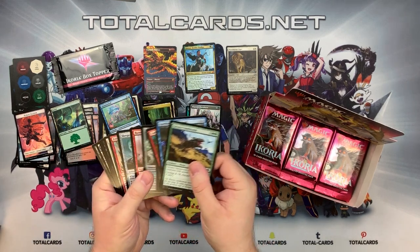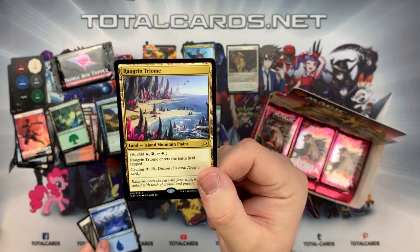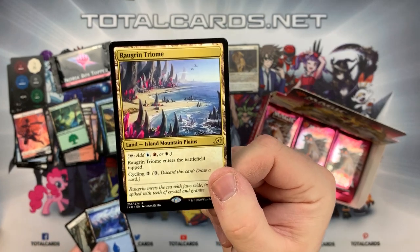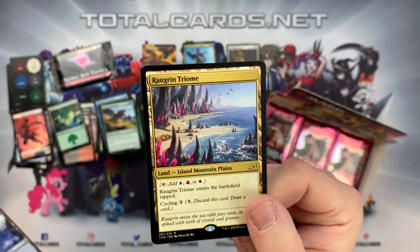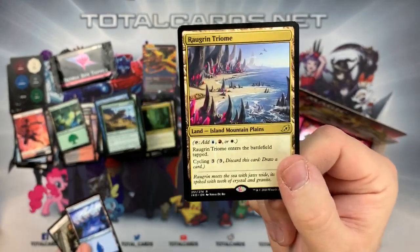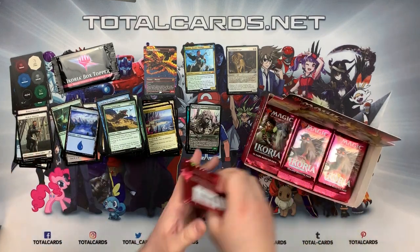We're just getting our lands today! Triple land again - it's the Raugrin Triome. I love the art, look at that. It's an Island, Mountain, and Plains. It taps for blue, red, and white. It comes in the battlefield tapped, with the cycling ability. Again, easy to fetch, easy to put on the battlefield, or if you're in the late game you can just draw a card. Fantastic.